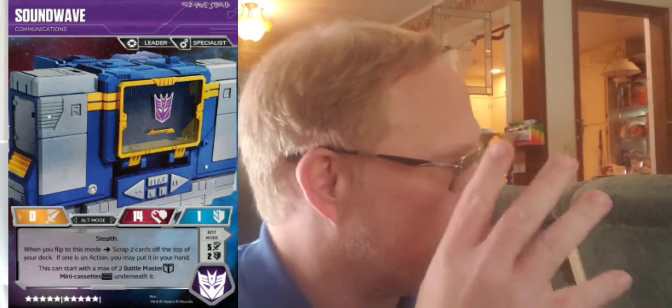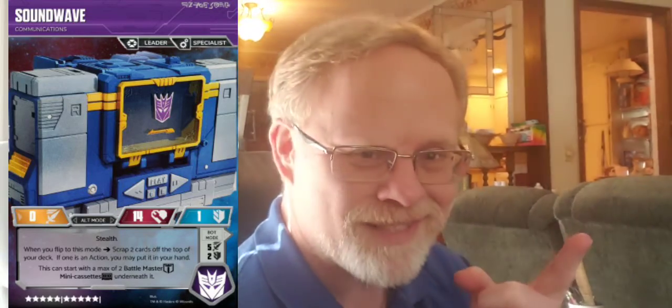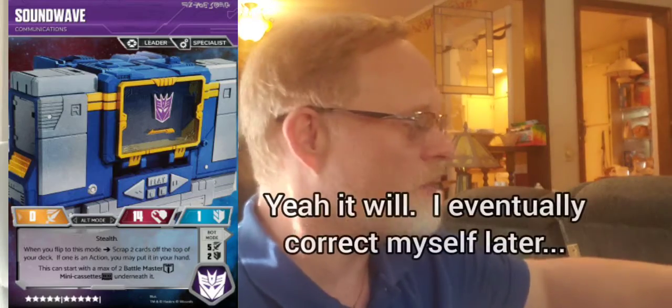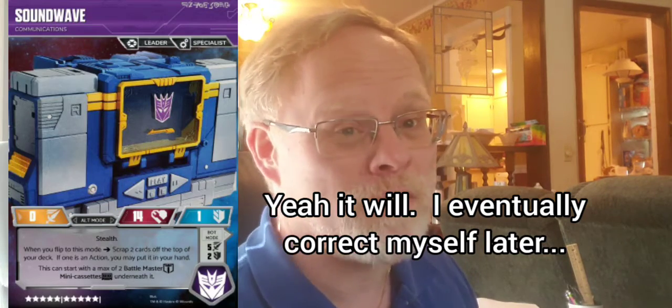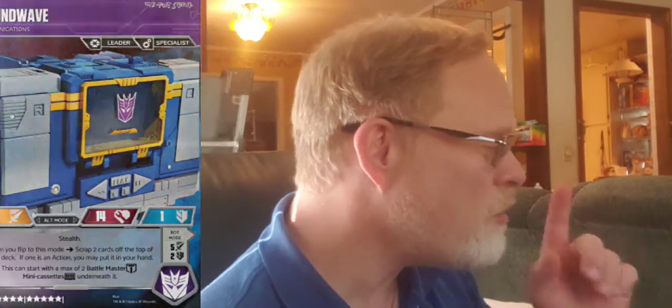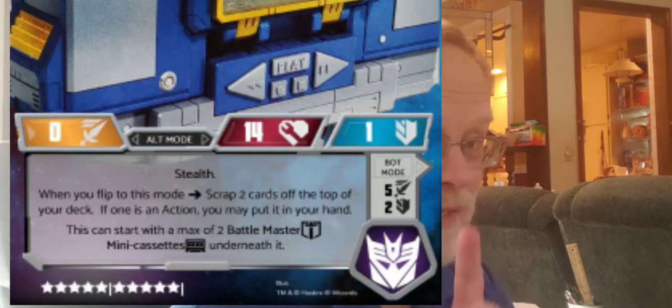Soundwave has communications, he's a leader and a specialist. He's a 10-star character with 14 health. In alt mode he's 0 attack and 1 defense — ouch. In alt mode he does have stealth. Except if you play these as the actual set, this stealth isn't going to matter, especially for his first turn. If your opponent goes first, stealth isn't going to matter — he's going to be the only one on the table because the other three are going to be underneath him. When you flip to this mode, scrap two cards off the top of your deck; if one is an action, you may put it in your hand. This is going to be pertinent in a minute.